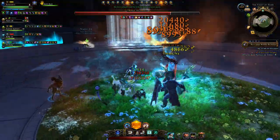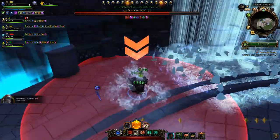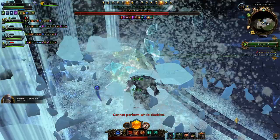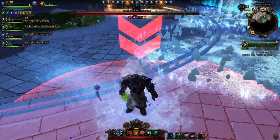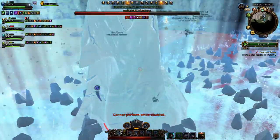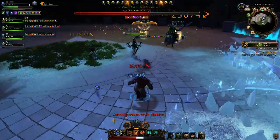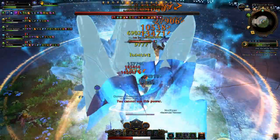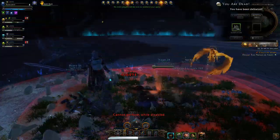If one person gets a large red circle with a double arrow downwards, you need to run away from the others and stay alone until it procs. When the circle disappears, pretty much everybody within that red area gets frozen in ice — that's why you need to move it away. The others then need to save the frozen person by breaking the ice quickly. If this one person stacks on top of the others, everyone gets frozen in ice and it'll be a wipe.